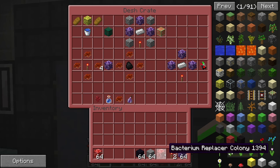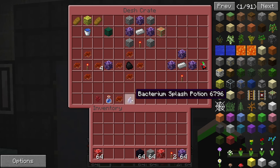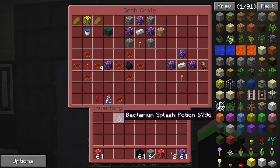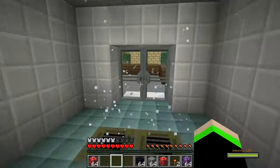Alright, so we're going to grab all of this. I'm going to do a little testing here. Also, if you combine a nether wart, a water bottle, and a bunch of Bacterium bacteria, you can create the Bacterium splash potion. Very exciting. Let's go test this outside. I don't want to ruin my laboratory.